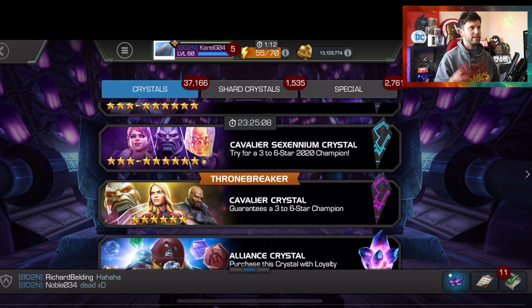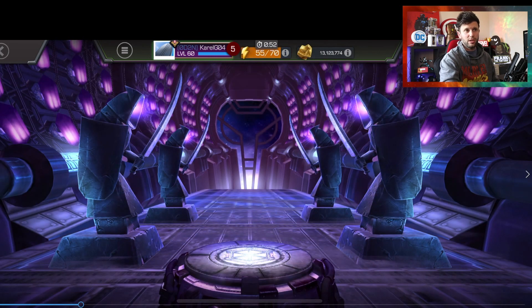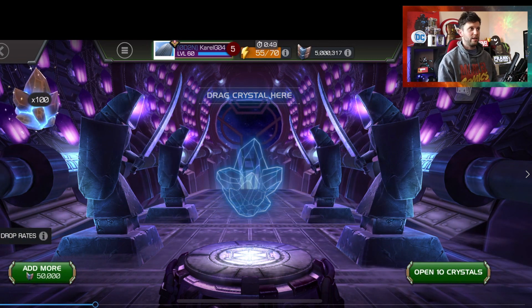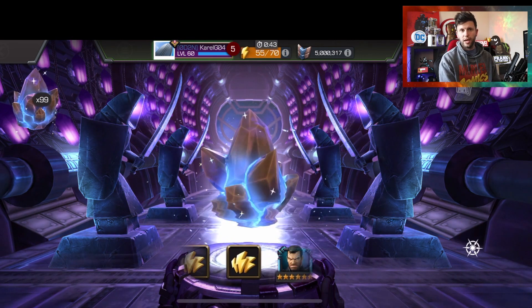This all started because Carol from my alliance was doing an opening of five million battle chips worth of Throne Breaker crystals, and I wanted to look at the results. Bear in mind everything's RNG, so it could be different if someone else did five million battle chips. We want to compare against previous RNG Wars content and ask: are Throne Breaker crystals the way to go for high volume openings?